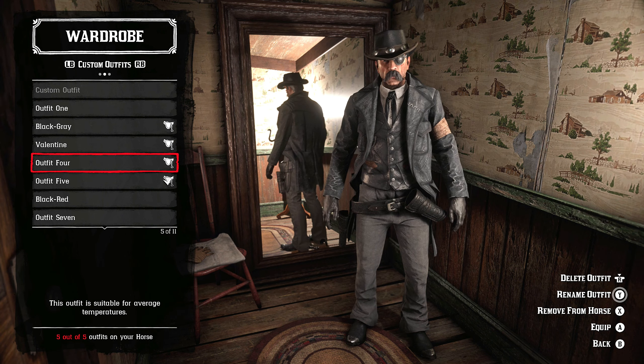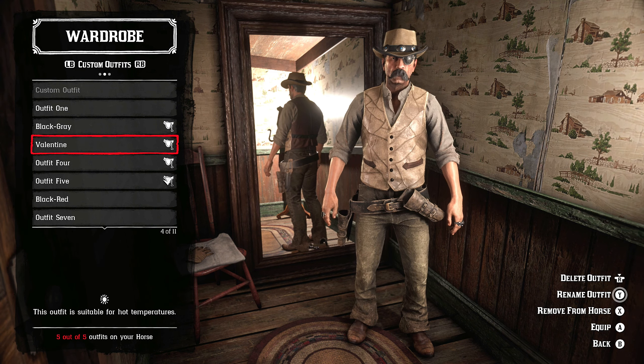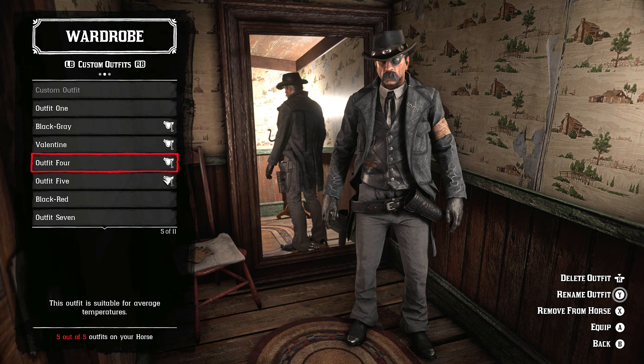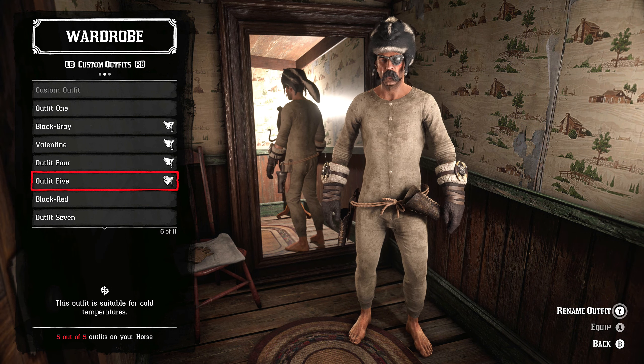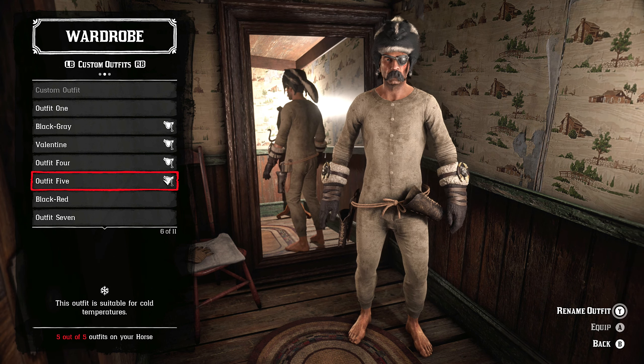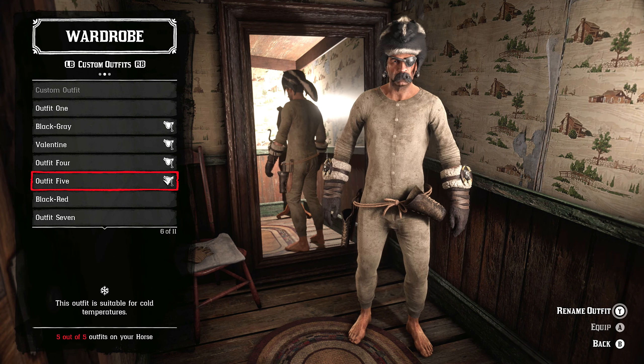On the bottom left corner, it actually tells us that this outfit I created is great for hot temperature, this one's great for average temperatures, and this one with my two items of reasonably warm tells me it's good enough for cold weather.